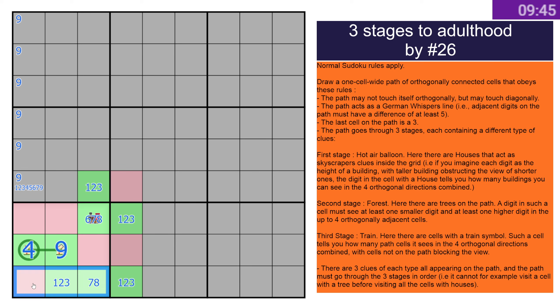If that's three it doesn't need a nine, yeah that was fine at the start. Pretty sure — this could have a house and be a three. But no, because you definitely see more than one going up this way, so that definitely doesn't have a house and that pink is therefore true. These can't be connected.